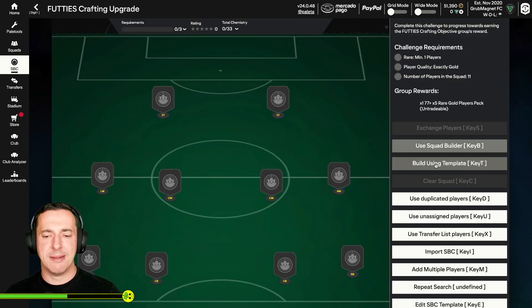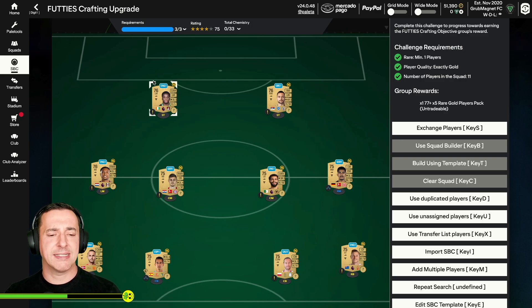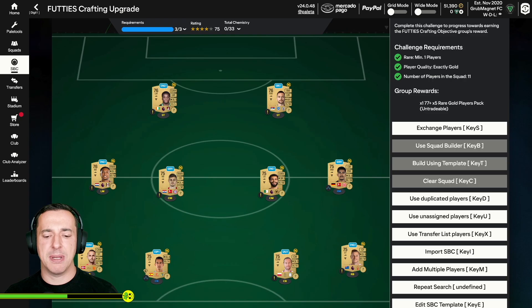So if we try that template, all we want to check is: is it fulfilling the requirements? And does it look sensible? We've got 75s, 76s coming in — it's going from low to high, which is exactly what we want. It's filled in the crafting upgrade for us and I'm pretty happy with that. So if I am happy, I go down here and hit submit. If I'm not happy, I can clear the squad and nothing will happen — the players won't be traded in until I hit submit.